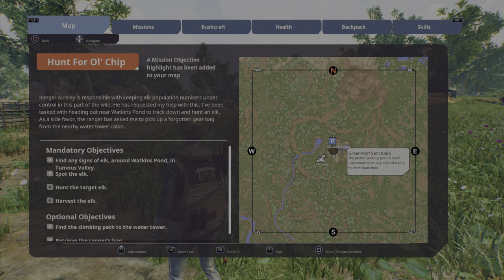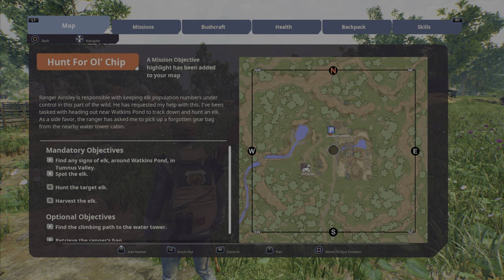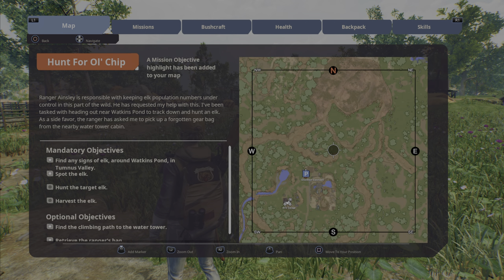The map is your first tab. You can zoom in and out with R2 and L2, and you can move all over the map.